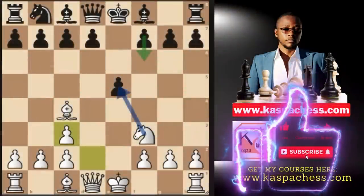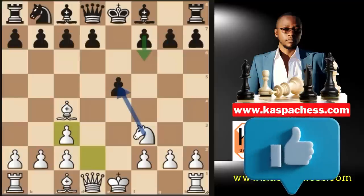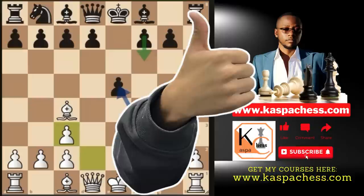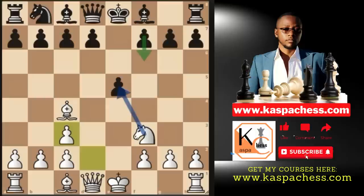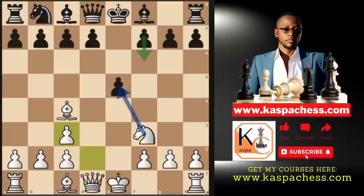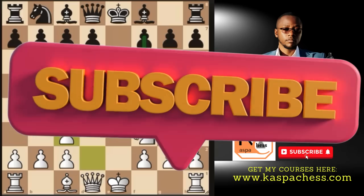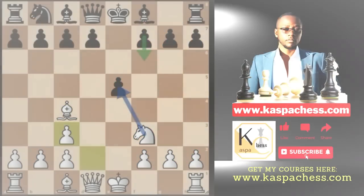I want you to master this position on the board right now. Remember it, because we are going to do this with black pieces and this will improve your tactical vision as well as your chess understanding. The position you're seeing on the board right now is from a chess gambit called the Boron Kisariski gambit. You will stop playing the Stafford gambit with black pieces — you will love this.